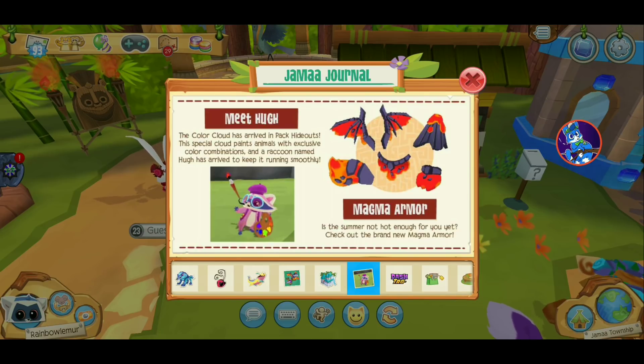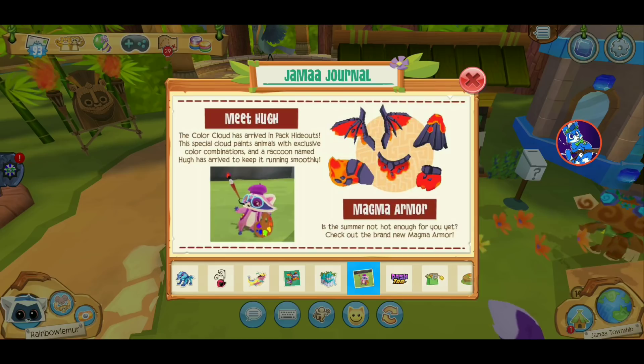Beach house is back. Meet Hugh — the color guard has arrived in pack hideouts. This special cloud paints animals with exclusive color combinations, and a raccoon named Hugh has arrived to keep it running smoothly.